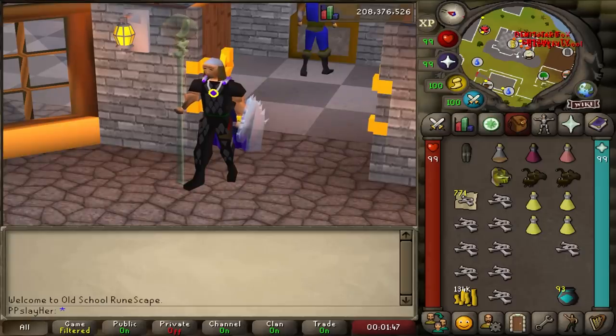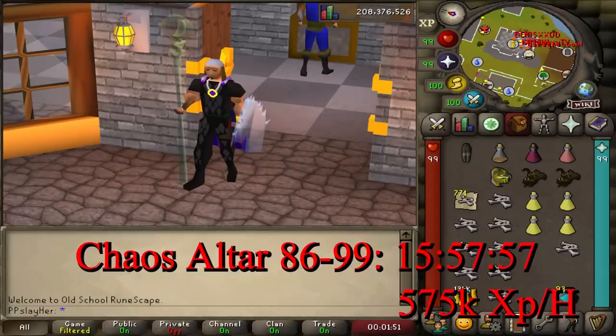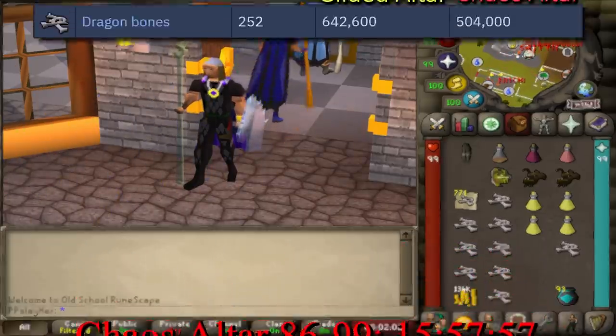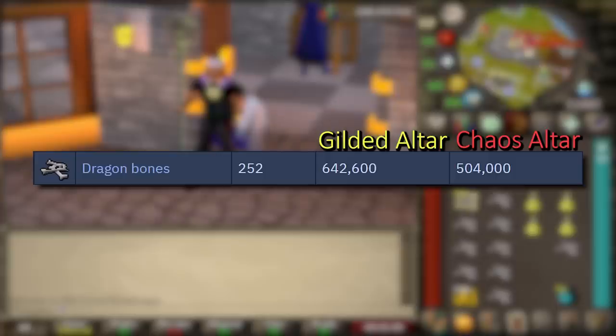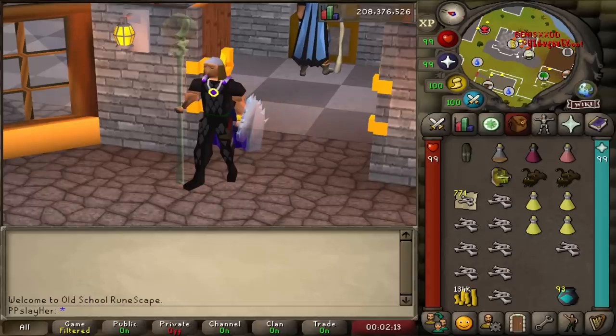I've chalked it all out, and it ended up being 15 hours, 57 minutes, and 57 seconds, leading up to an XP rate of just about 575k per hour. This is actually higher than most of the wikis will tell you that the XP rate is. A lot of them say you can get up to maybe 500k an hour, which just isn't right. If you don't die and you bring noted bones, you can make over 500k an hour. In fact, there were a couple of hours that I had over 600k an hour.